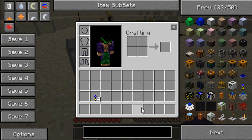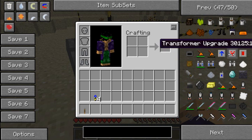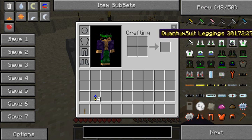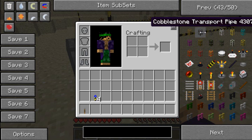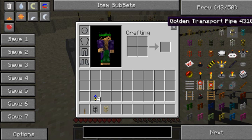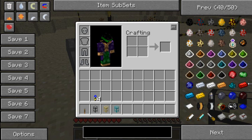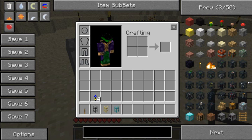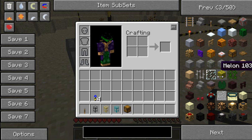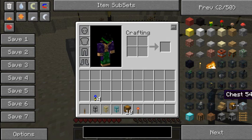I'm going to give myself some piping and show you how I organise my quarry. I have some cobble transport pipe, a golden one, and a diamond one - I'll show you what these are. I'm also going to get myself some chests and a redstone torch.